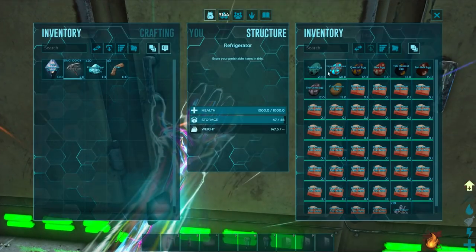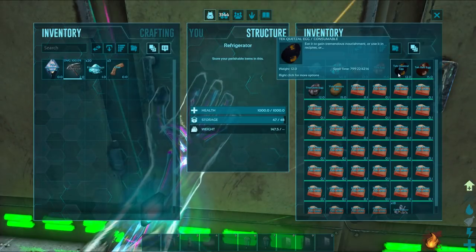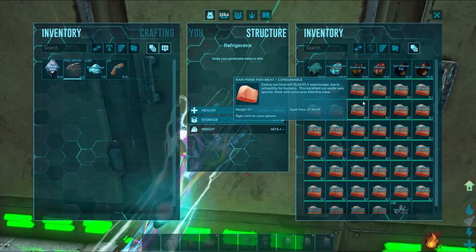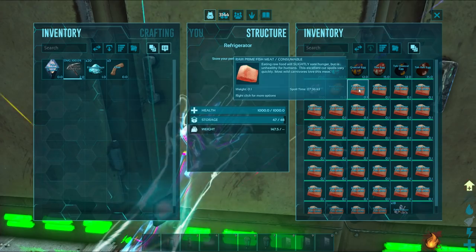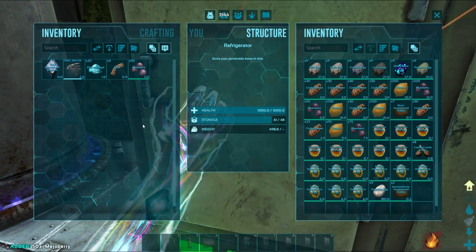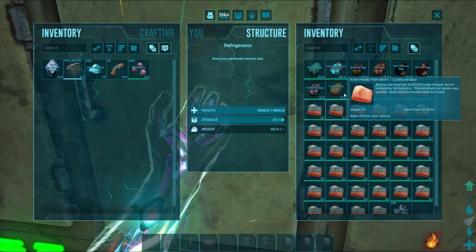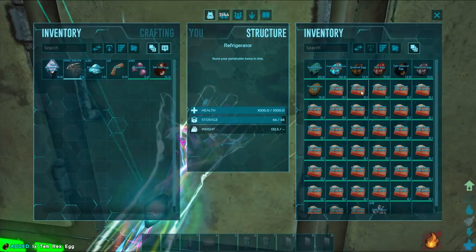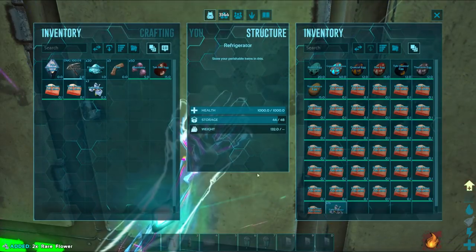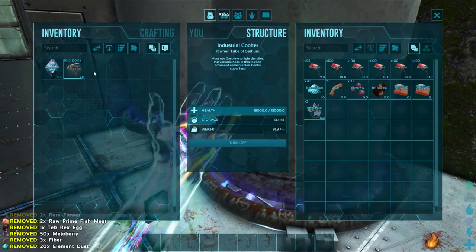We are now on the exceptional augmented kibble, which is also used for taming the Managarmor — this is the second best kibble to use for the Managarmor. The eggs required for this will be either a Bronto egg, Giga egg, Quetzal egg, Rex egg, Tech Quetzal egg, Tech Rex egg, Therazino egg, or Euteranus egg. You will also need two raw prime fish meat, two rare flour, ten major berries, three fiber, twenty element dust, and one water alongside the egg.